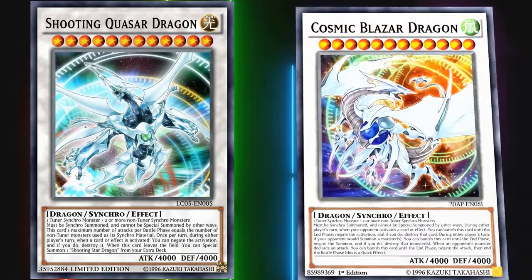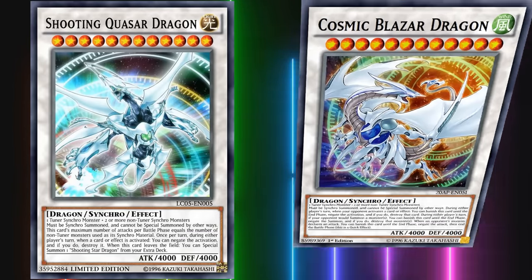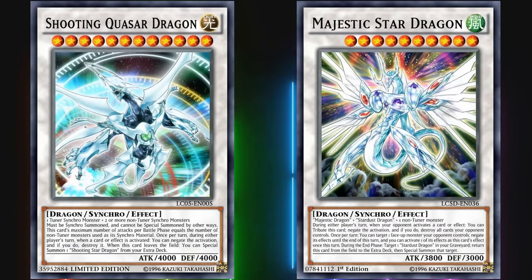There are other synchro monsters who have the same materials as Shooting Quasar Dragon, and a few others with almost equally convoluted summoning requirements, but Shooting Quasar Dragon is the best of the bunch and is just as hard to bring out as all of them. That's why I'm using him to represent hard-to-bring-out synchro monsters on this list, and only at the number 10 spot. At number 9 we have the Gate Guardian.